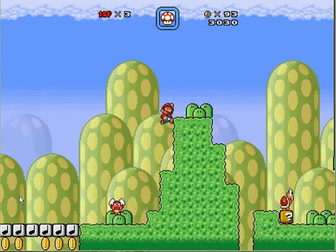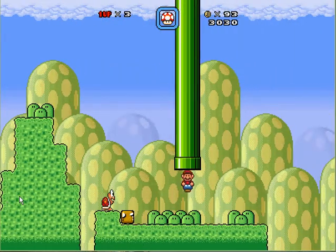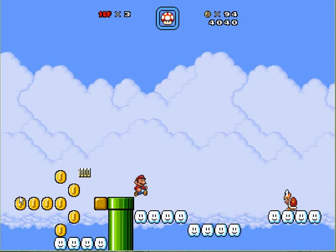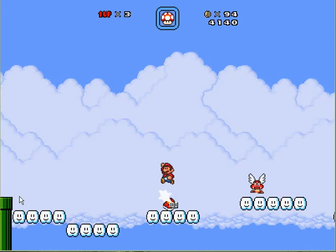Again, a very short easy level. Go up this pipe here. And if you come left here, you can jump up and get a secret mushroom, which is not that great because it's just a mushroom. But if you're little or don't have backup or something, you can get that.